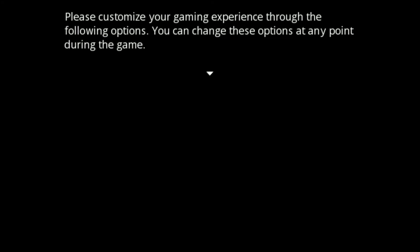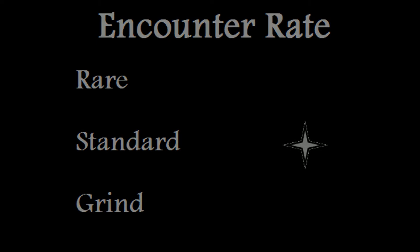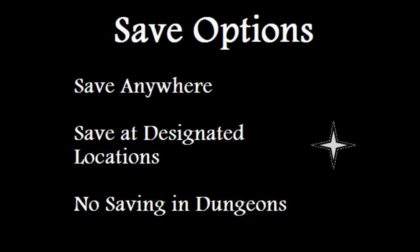Please customize your gaming experience through the following options - you can change these at any point during the game. Encounter rate - let's go with standard for right now, and if I need to grind off screen I'll just do that. Let's start with just regular hard here, and then if it's too easy we'll switch it up to very hard and legendary. I'm going to go ahead and put save anywhere, just to make my work here a little easier. Cutscenes - of course I want to watch the intro.